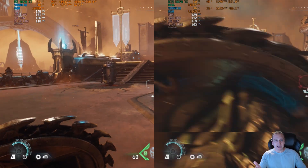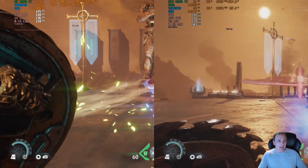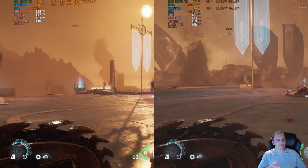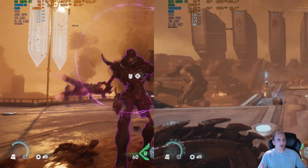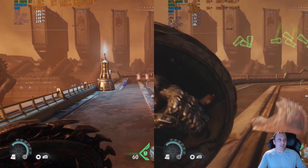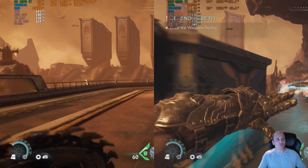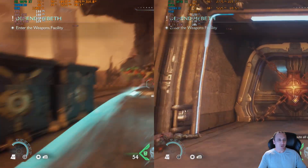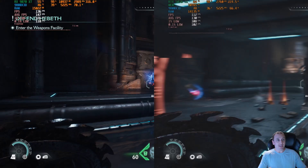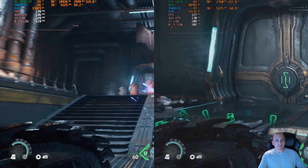As you can see, at native performance the 9070 XT is beating the 5070 Ti — not by a great deal, but by a fair amount. We have an average FPS of 148 versus 133 for the 5070 Ti, and the 1% low at 134 for the 9070 XT versus 118 for the 5070 Ti. So you are getting a little bit better performance natively out of the 9070 XT, but the 5070 Ti is still performing fairly well.